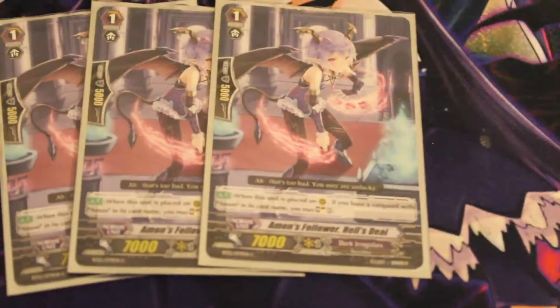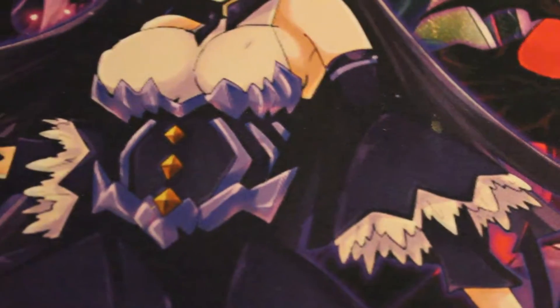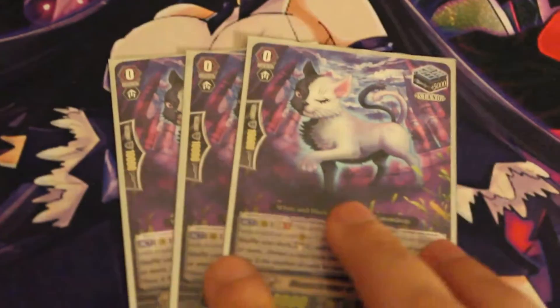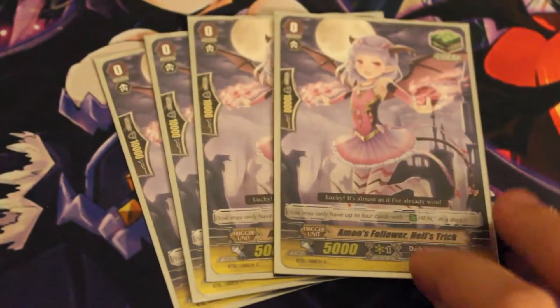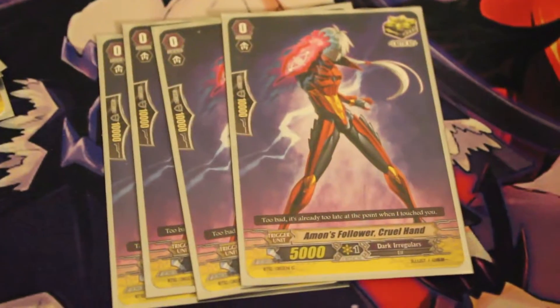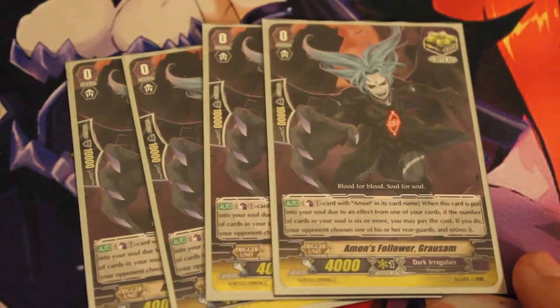Going into the grade zeros: for stands I only have three, which is Monochrome of Nightmare Land. I have four heals with Amon's Follower Hell's Trick. Then I have four crits with Amon's Follower Cruel Hand and another four crits with Amon's Follower Gruesome — so that's eight crits.